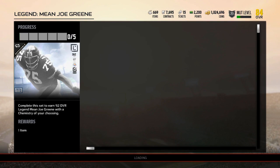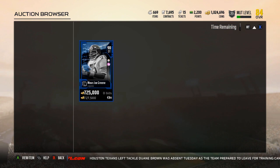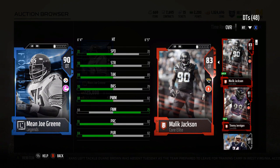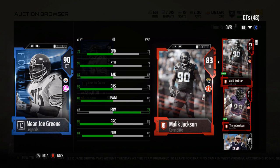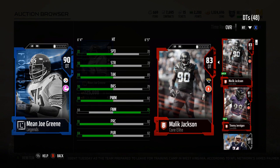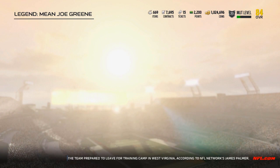Now we're getting into crazy good territory. Finishing up the 90 overall — going for a cool 700k. 72 speed, 90 strength, 89 tackle, 90 block shed, 88 power move, 91 play recognition, and 84 pursuit. Would have liked the pursuit to get up to like an 88, but other than that, no complaints with the 90 overall one.